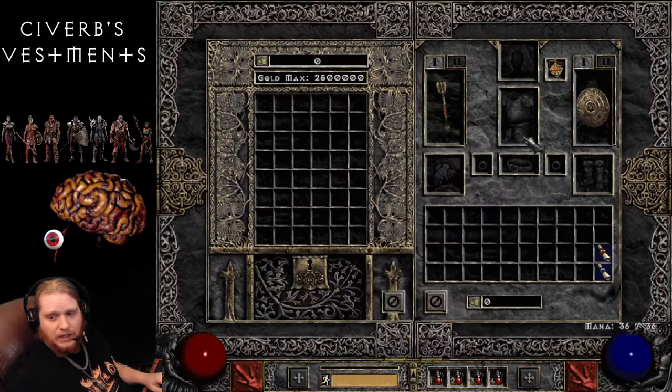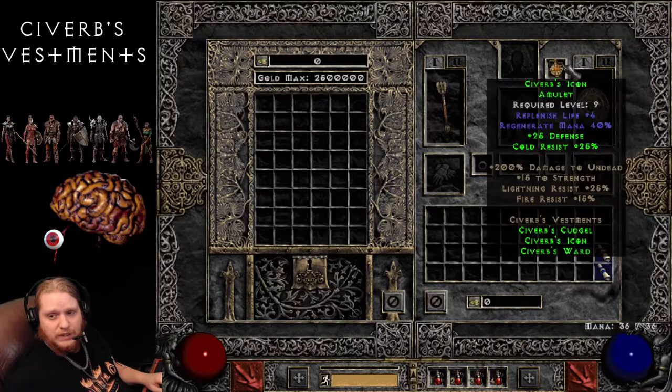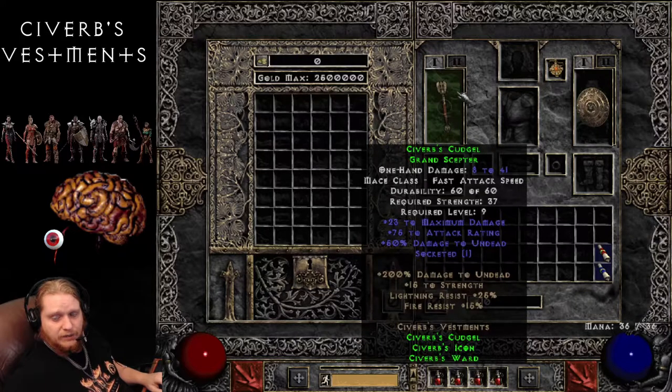We also get the 1 to 99 maximum damage on the Scepter, which, like I told you, is missing. We have the Poison Resist 26% and 22 mana on the shield. And of course the Amulet is 25 defense and 25% Cold resistance. We get Replenish Life 4 and Regenerate Mana 40% on the Amulet base, a 15% increased chance of blocking, 15 defense on the shield base, and 23 to maximum damage, 75 to attack rating on the Scepter base.